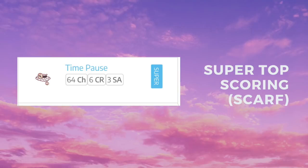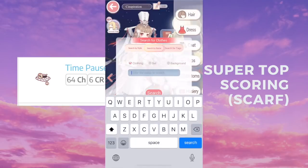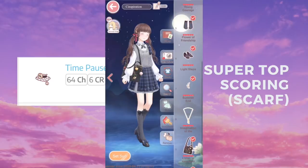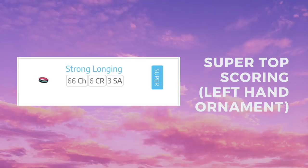I realize I actually missed something — it's called Imagination of Future, and this one is also a very super top scoring item, which is a top item in 80 chapters, 8 commission requests, and 4 stylist arena stages. The necklace is called Flower Season Melody and the item Imagination of the Future is the top scoring one — I realized I forgot it in the picture.